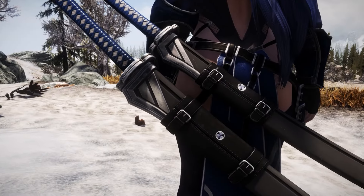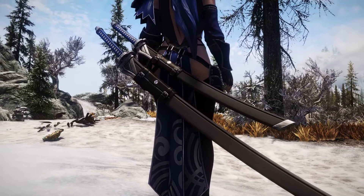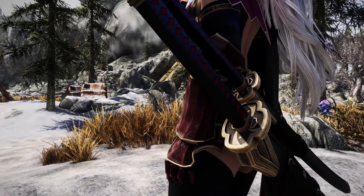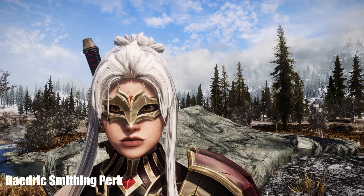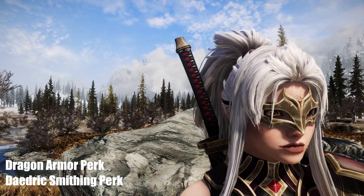You can also wear the weapon on your back, which gives this armor a very nice touch. You can craft this armor set at any forge. For the heavy armor version you need the Daedric Smithing perk, and for the light armor version you must have the Dragon Armor perk. This is one of the best looking armor sets for your character.